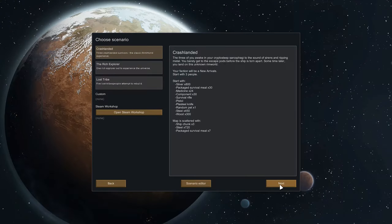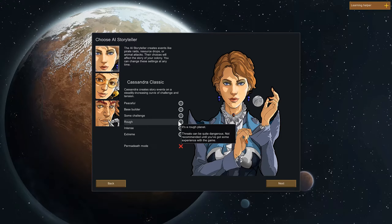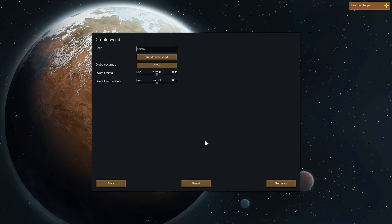We start with a bunch of stuff and things. I'm actually going to start with this basic one here, because I believe this will be the easiest way to get us into the game. That way we can start looking at some of the new things. We're going to play on Rough with Cassandra Classic. Not going to do permadeath mode for right now. Our seed is going to be called Selma, apparently.